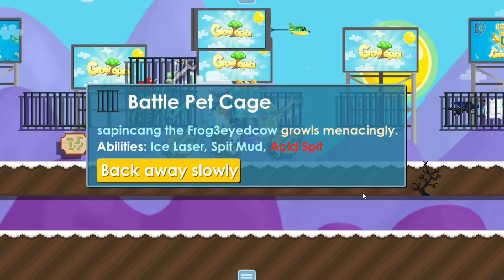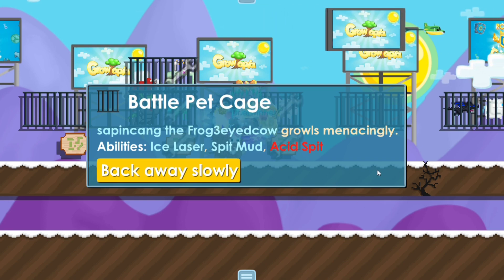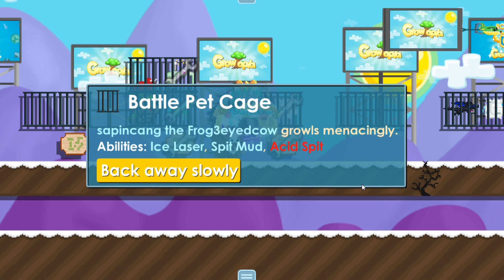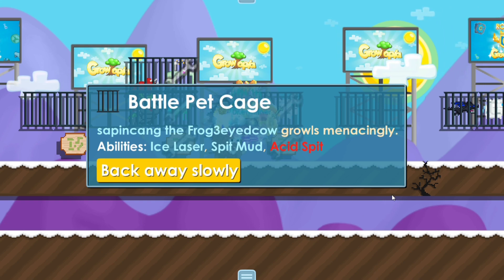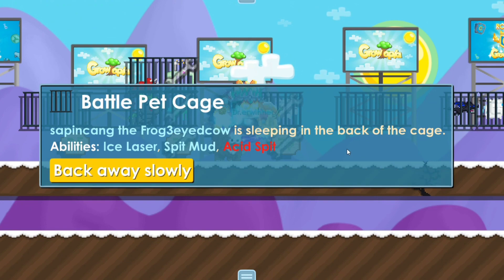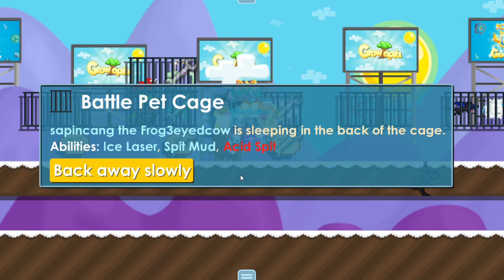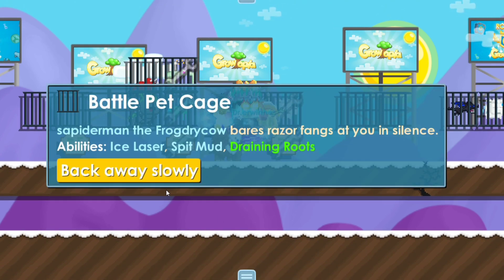Kalau warna biru itu satu elemen, kalau udah ada warna merahnya berarti beda elemen — jadi kalian bisa pakai CRISPR technology biar bisa digabung. Draining Roots juga pakai CRISPR. Satu CRISPR harganya sekitar 75-80WL, jadi 80 kali 2 udah 160WL kalau kalian bikin sendiri. Ice Lacer sama Speed Mood sekitar 2WL, ditambah 10, ditambah 10 lagi, berarti udah 182WL.